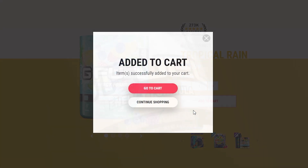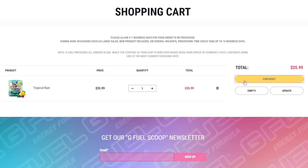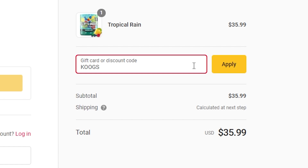Today is the final day of the 30% off promotion using code Cougs for GFuel, so make sure to take advantage of it. Use code Cougs for 30% off your whole order.